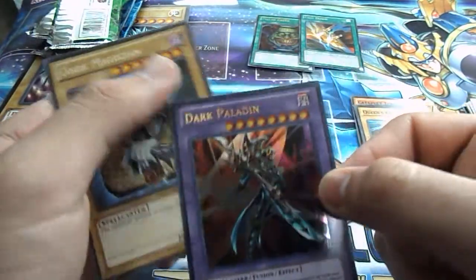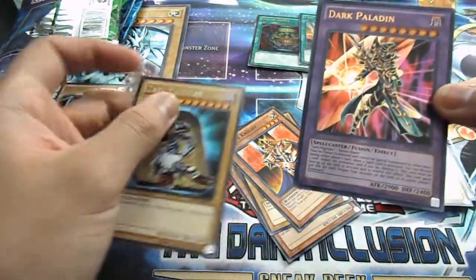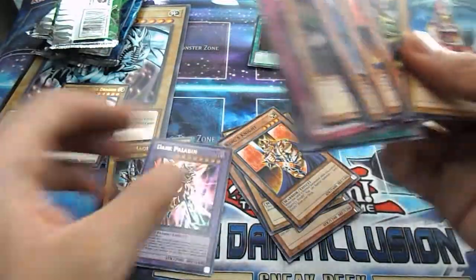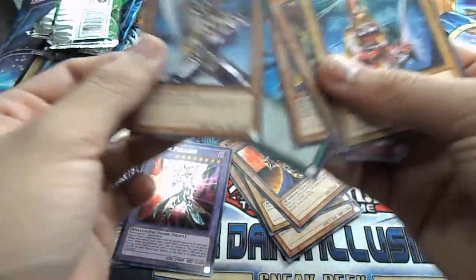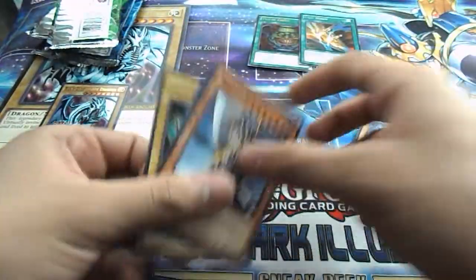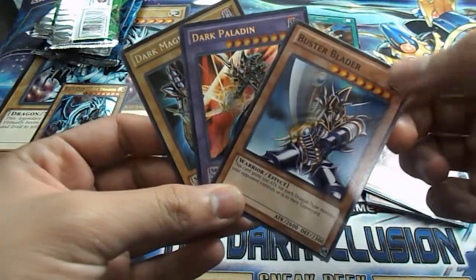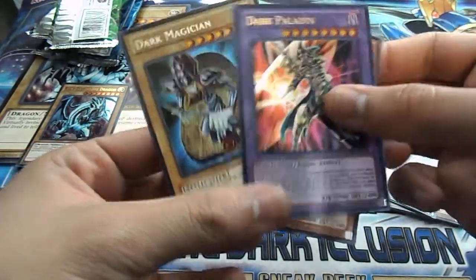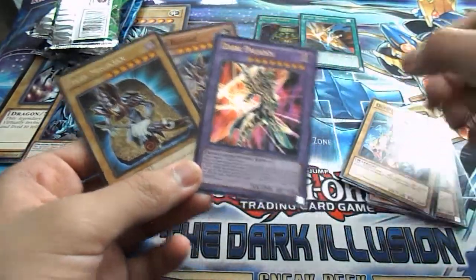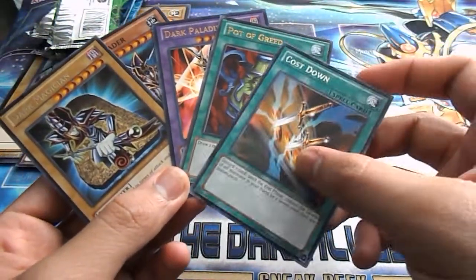I got most of what I wanted. I can't believe we actually got both of them in the same pack. And we also got Buster Blader. The only thing we were missing was Polymerization, but that's awesome. We got Dark Paladin, Buster Blader, and Dark Magician from the same box. That's so cool. And we also got an Ultimate Pot of Greed, and we got Cost Down. That's awesome.